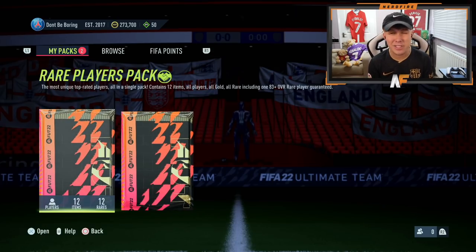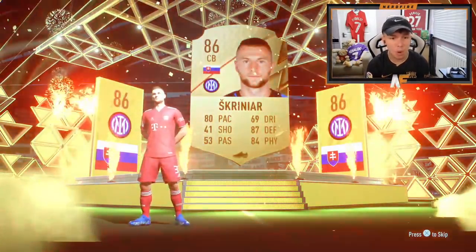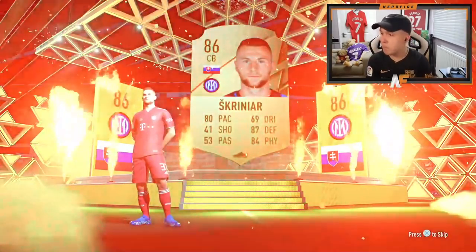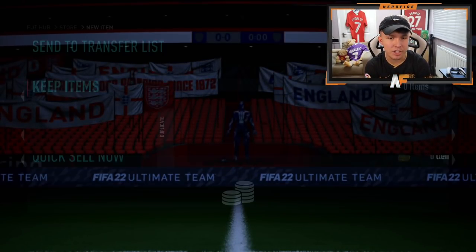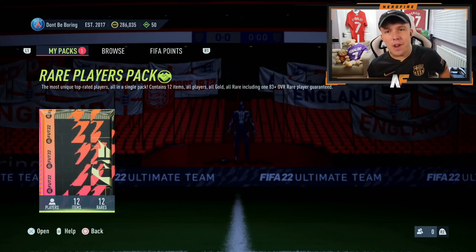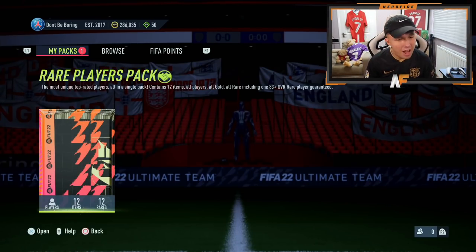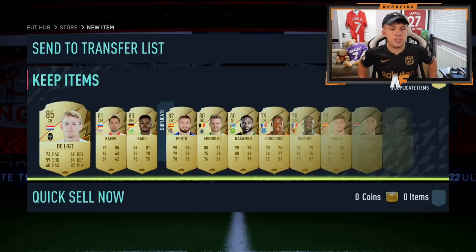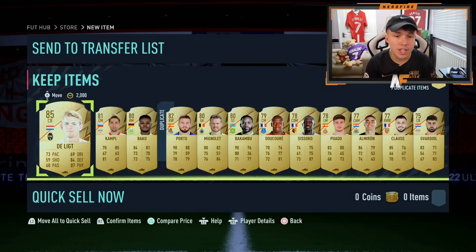Here we go - the big boys, the 250k packs. First one - come on, show me all the flames - it's a walkout! It's Skreiner, who actually looks pretty solid with his pace upgrade. They've given him a massive boost to 80 pace from 69 last year - a pretty solid center right. Final 50k pack - it's a board, hard to summarize. Some good lower-rated players but nothing major. Soko in there who we can sell, but overall it was pretty average.